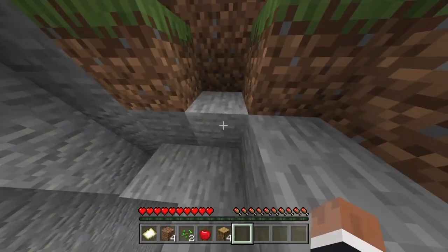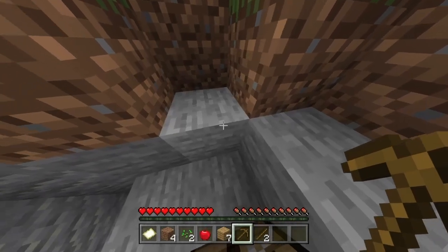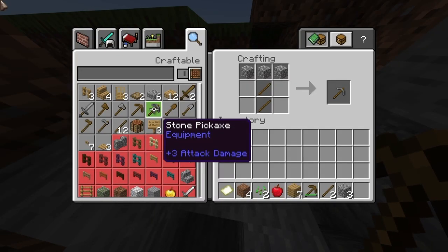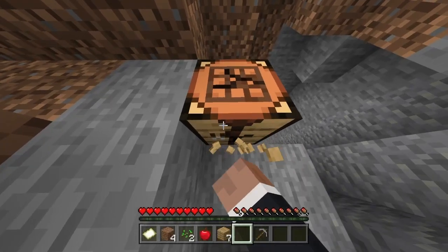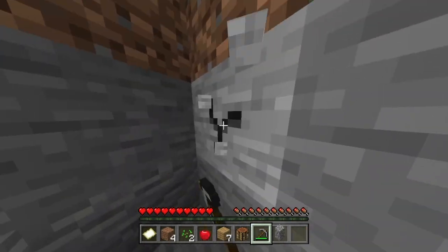Now that we made it back to the cave, let's start mining. But first we need a crafting table and some sticks. Now that we have the pickaxe, let's get three stone. Now that we have the three stone, let's get the stone pickaxe. Let's make sure to get our crafting table just in case. Now let's grab a whole bunch of stone so we can make slabs.